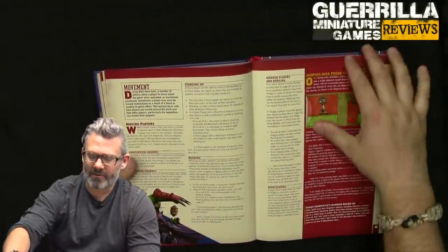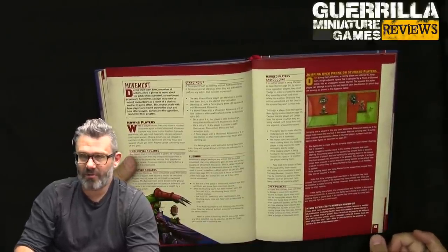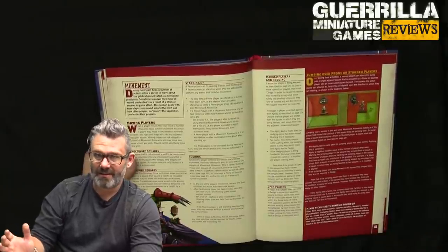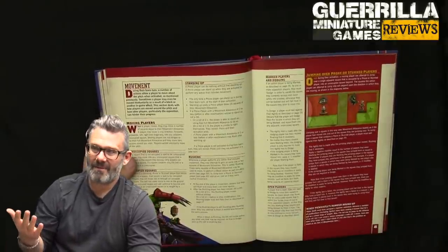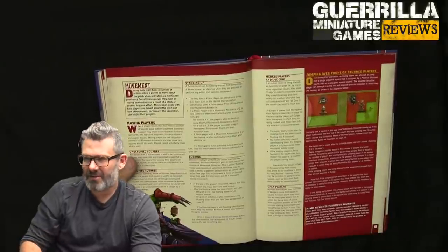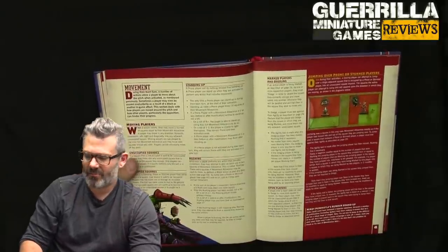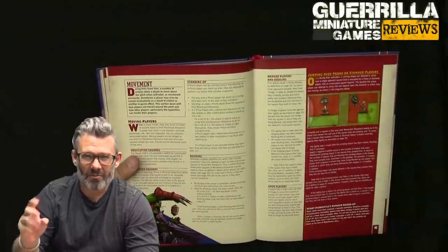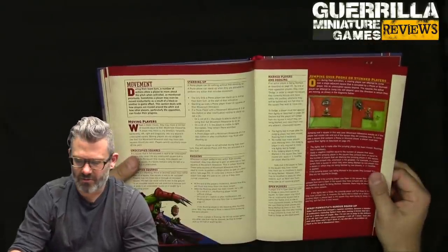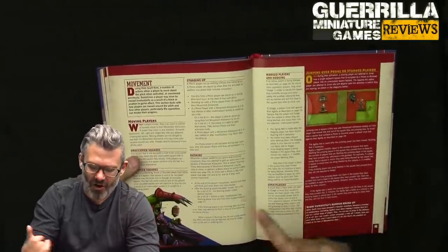Movement: you move a number of squares equal to your move allowance. If you're marked by a player and trying to move out, you have to make an agility test — minus one for every tackle zone on you when you leave. That's a bit of a new thing: when leaving tackle zones they all apply, not the tackle zones in the square you're going to. This is offset by everyone's agility values being improved by one.